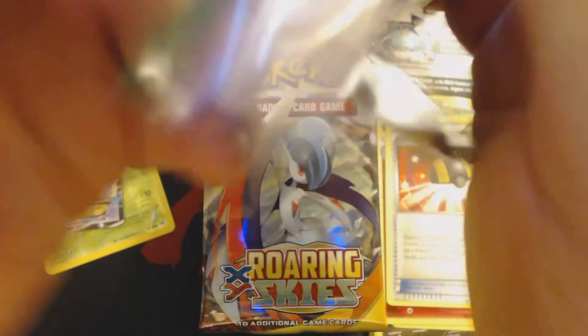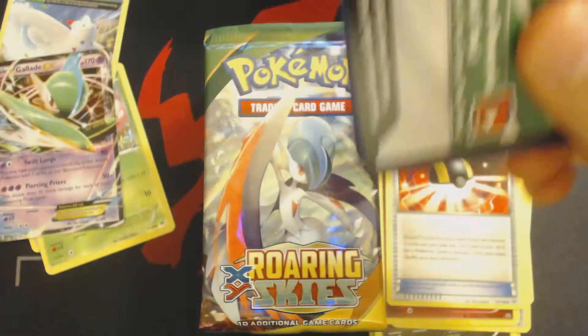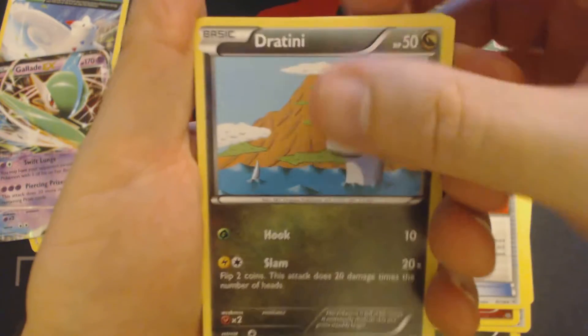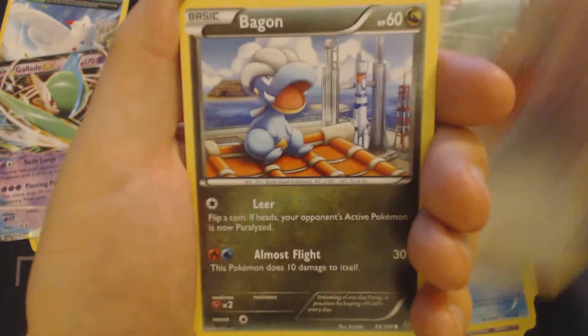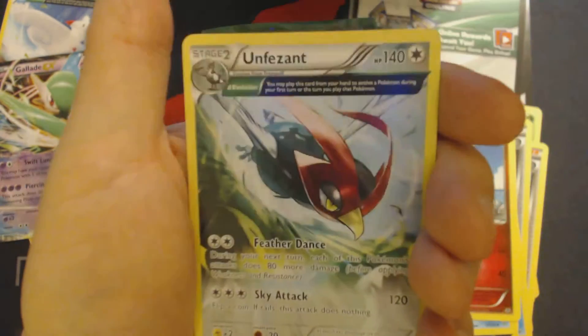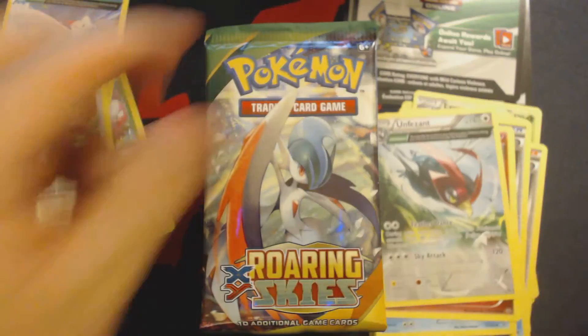I know there are a lot of people trying to build around that Gallade, especially the Omega form. I'm not sure if you can really do that. Pack 4: Dratini, Natu, Wingull, Fletchling, Bagon, Revive, Pelipper, Togetic, Reverse Fero, and Unfezant.